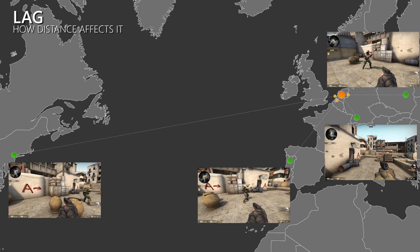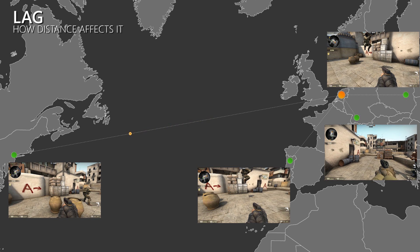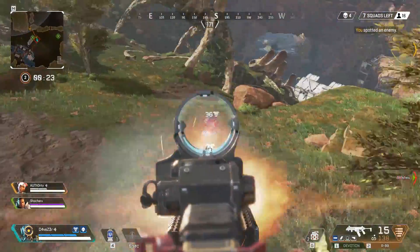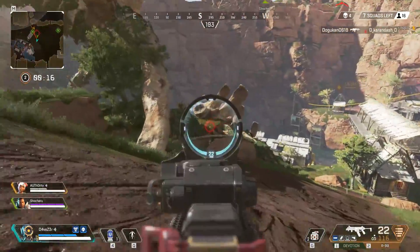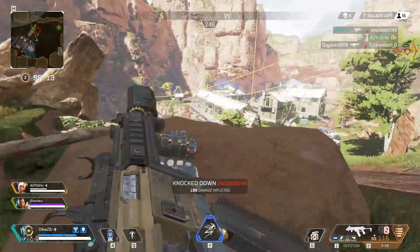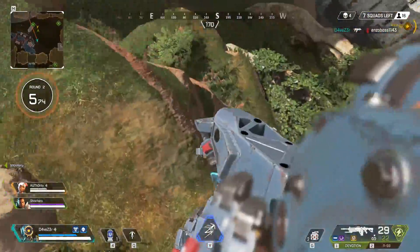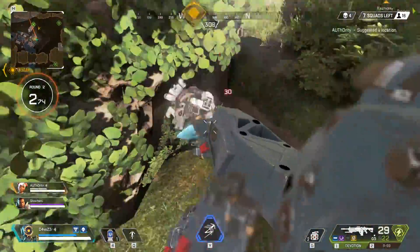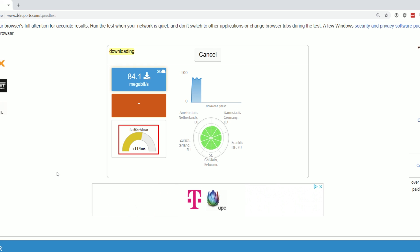But your ping is not only affected by the distance between you and the server. Many of you have surely experienced the game-breaking issue where your ping instantly goes from a stable 25ms to more than 200ms and eventually back to 25ms again. This is a sign of buffer bloat or congestion. It is quite easy to check if your router prioritizes data of real-time applications such as online games, or if uploads and downloads like your phone syncing pictures to the cloud or someone buffering Netflix can cause delays and result in massive game-breaking ping spikes. Simply head over to DSLReports.com, run the speed test and keep an eye on how stable your ping is while the upload and download tests are running.